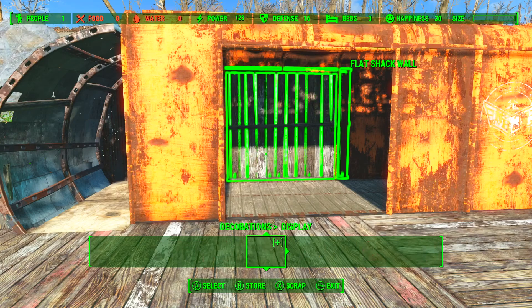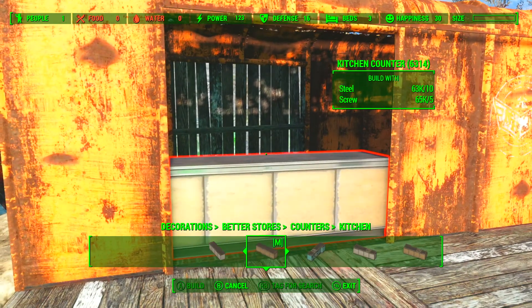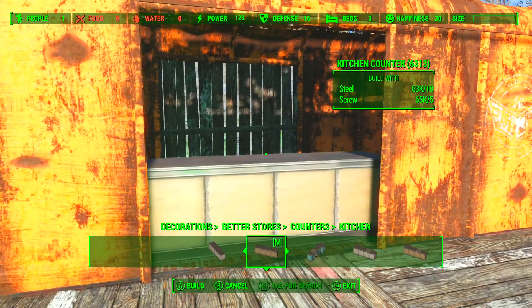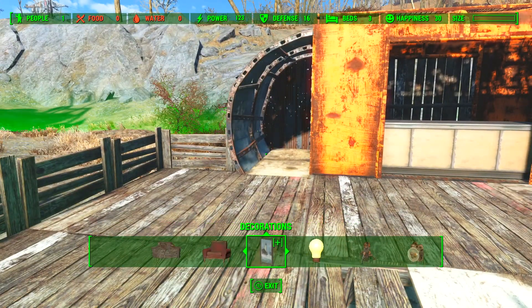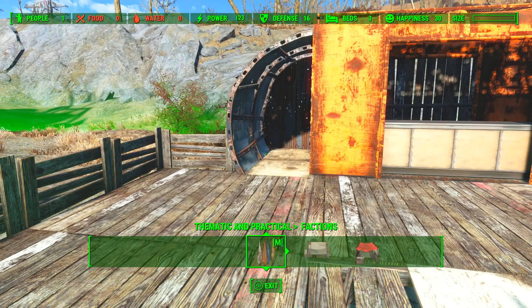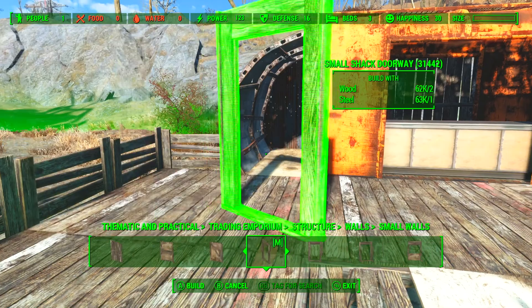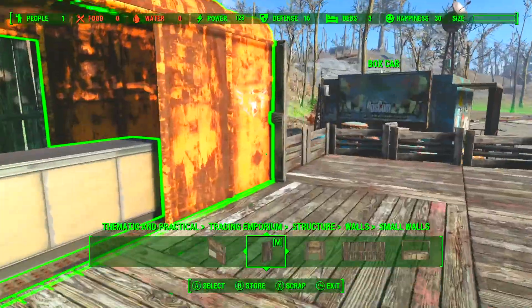All we have to do is put a bar counter in so that we can get somewhere to be served from. I'm going to use the one from Better Stores — you can use just the ones that are in the base game if you like. We don't need one with the sink. These fit fairly snugly on the wall, so you just have to find that spot, and that's why you need the foundations nice and tight up against the carriage — if not there's going to be a gap. Finally I'm going to go into Thematic and Practical and put a single door in here so the person working in the bar can actually get in to serve you drinks.